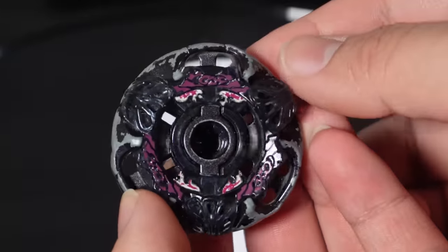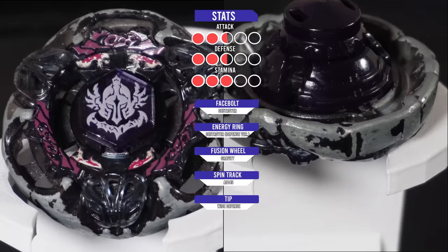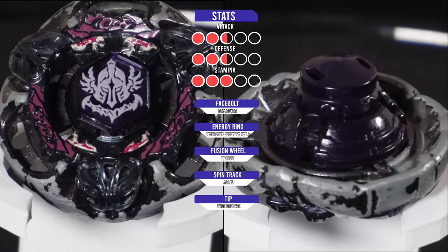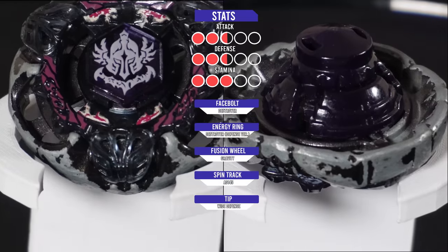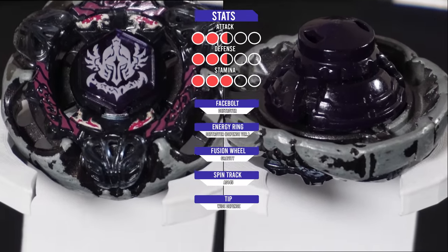So now the Beyblade is in defense mode, which will allow it to have a little bit more defense but lower attack. But the funny thing is, Gravity Destroyer has a lot of recoil on its energy ring. The one issue I'd say is that its fusion wheel has extremely high recoil, where it was easily able to get knocked out, which is not really ideal in a defense-type Beyblade.